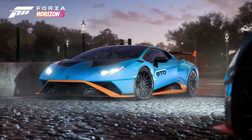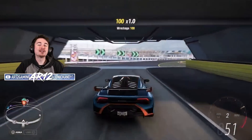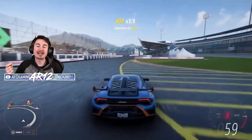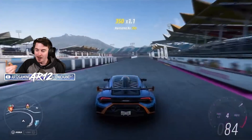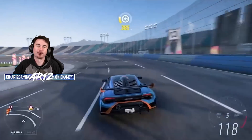Let's start it off with the 2020 Lamborghini Huracan STO that you can unlock in the summer season by getting 20 points. We spotted it in the promo image, and yes, it is officially coming to Forza Horizon 5.